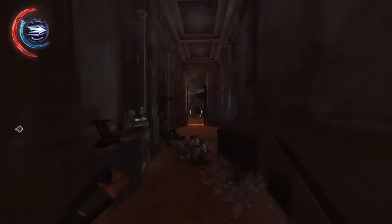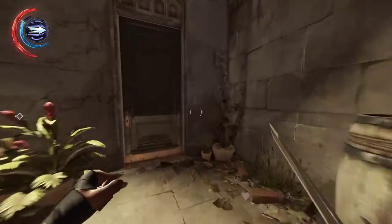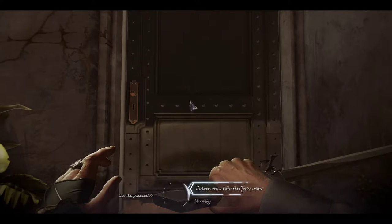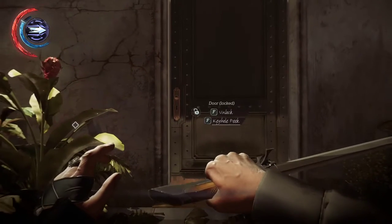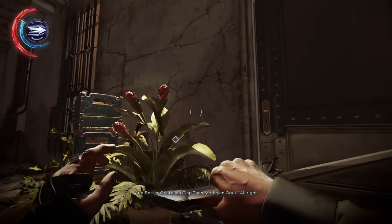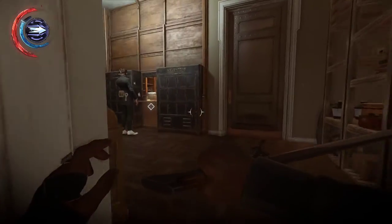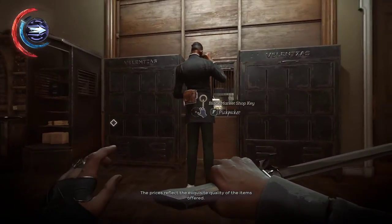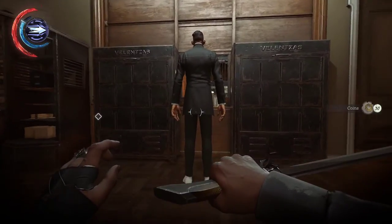Go down the tunnel, past the gate, up the stairs, and when you press unlock you will have the option to use the passcode. Once you do, the shopkeeper opens the door. And there you go — he has the black market shop key if you want to open that door.